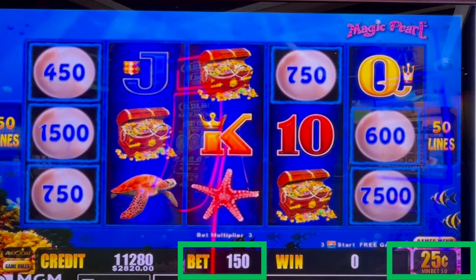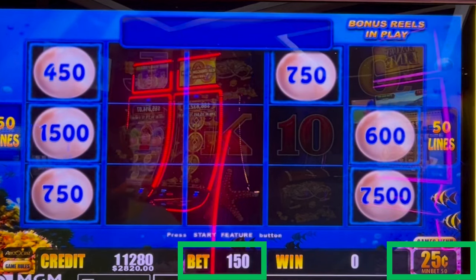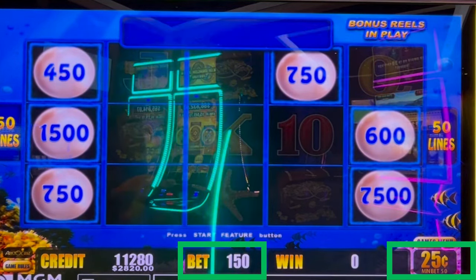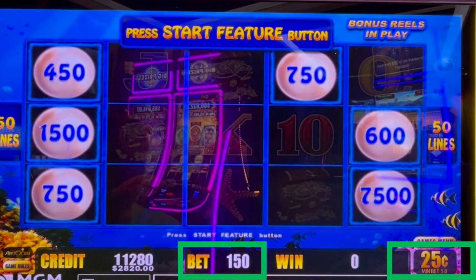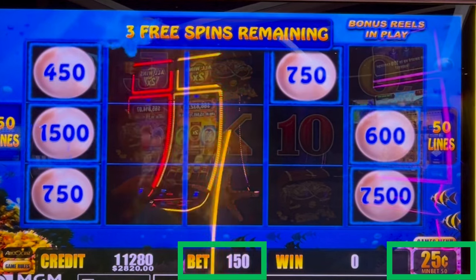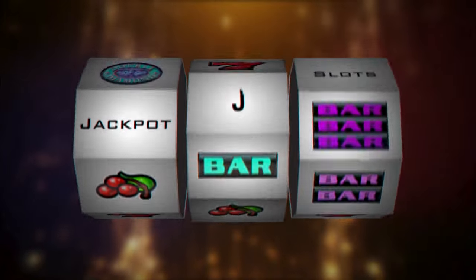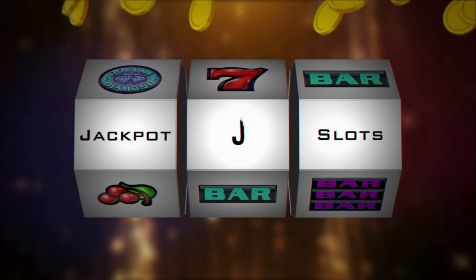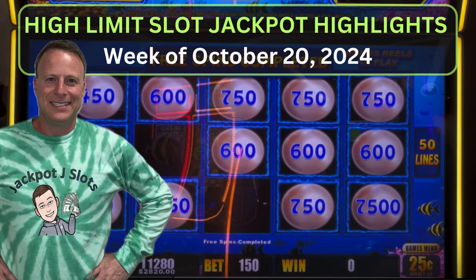Oh my — yes! There we go, 7500 on a quarter plus the 1500. Let's get some big orbs, bring big orb magic. Let's get a second 7500, or let's just get the major — can we just get the major? Jackpot J Slots bringing you this week's jackpot highlights. Hope you enjoy.